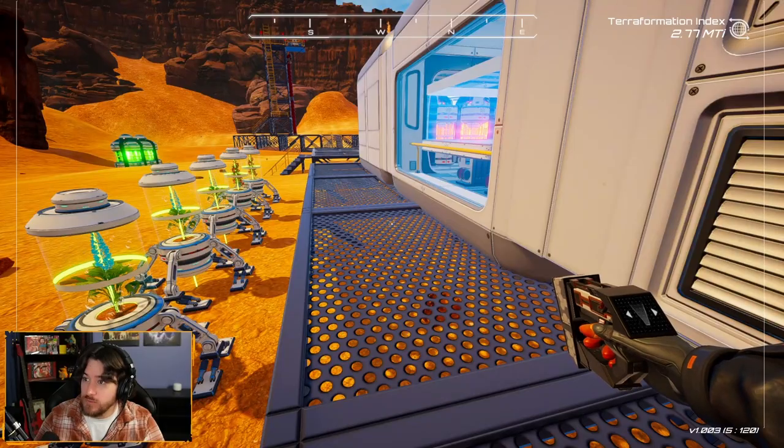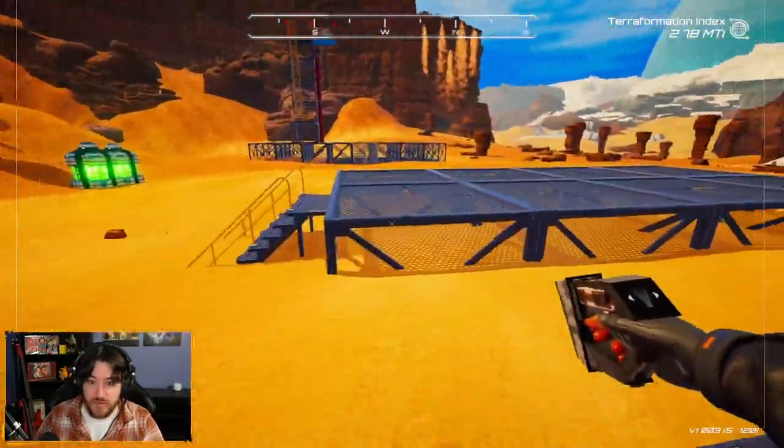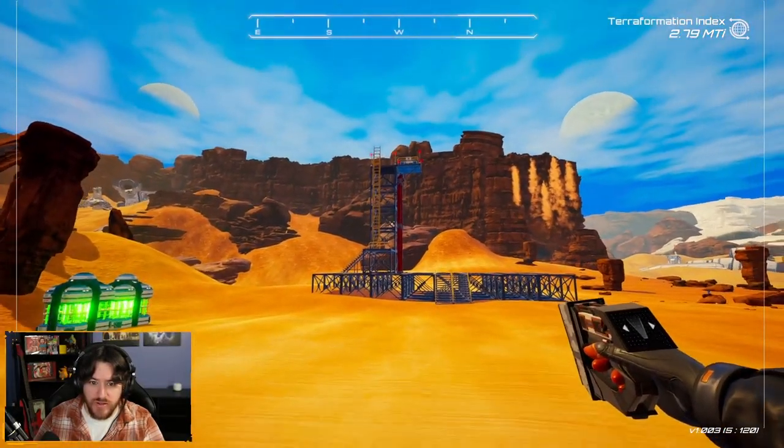Hello ladies and gentlemen, welcome back! It is Monday, April 29th. I'm Uncommon, welcome to Uncommon Gaming. Last game we launched heat rockets and pressure rockets, and we started putting down the drills. I think we're going to make some good strides in terraforming today.